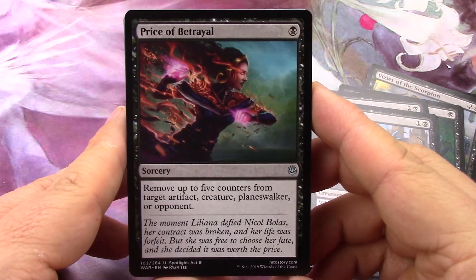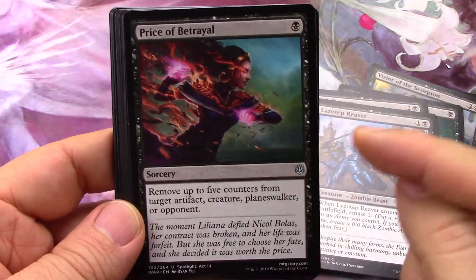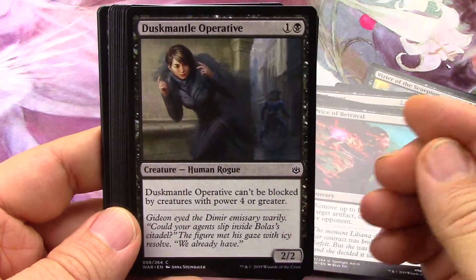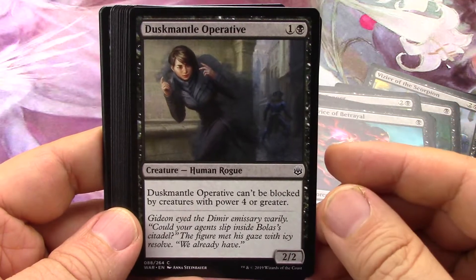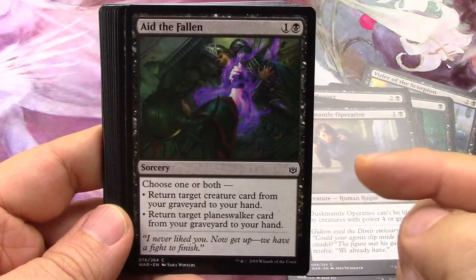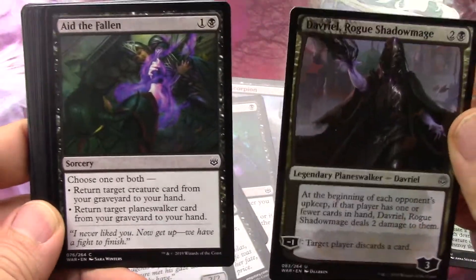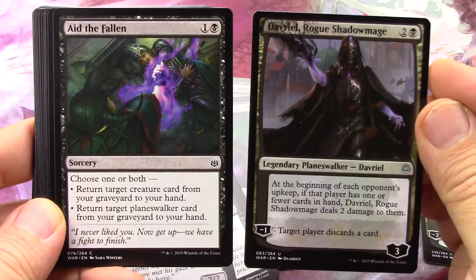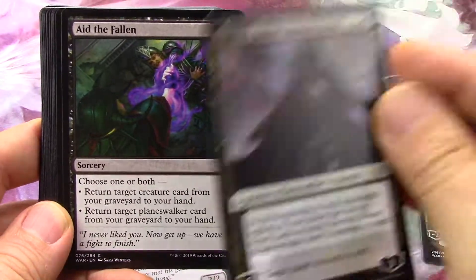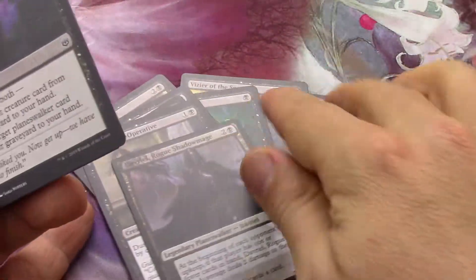I really like this card I was reading earlier this morning. Remove up to five counters from target artifact, creature, planeswalker, or opponent - that's really nice. I don't have to look through old Magic cards to see if there's anything comparable; I'm not sure there is. Cannot be blocked by big critters - as a bear, that's not bad. You can get a creature or planeswalker from your graveyard. These guys are BFFs - you play this guy three times, he goes to the graveyard, then you recover him and keep doing it again.